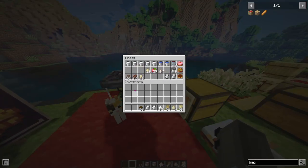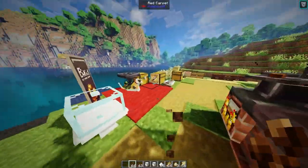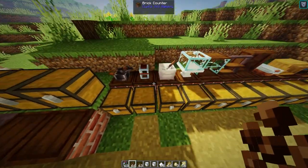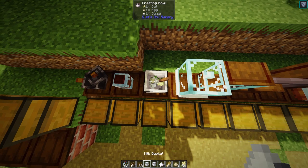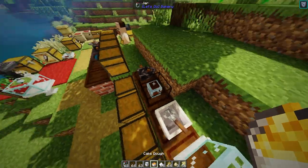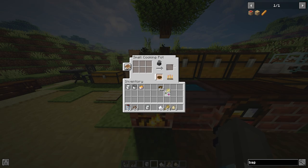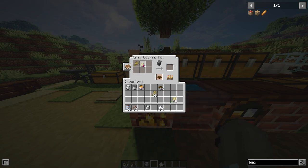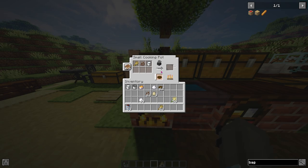To make the cake dough, just put some oats or wheat in the crafting bowl with some eggs, sugar, and milk, then whiz that up - and we got some cake dough. We're also going to load this cooking pot up with a bowl, some cocoa bean, and milk, which should give us chocolate.